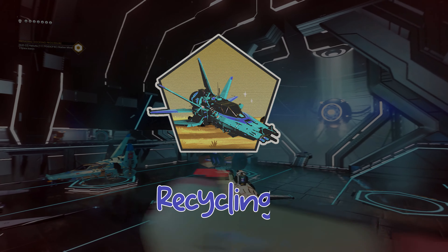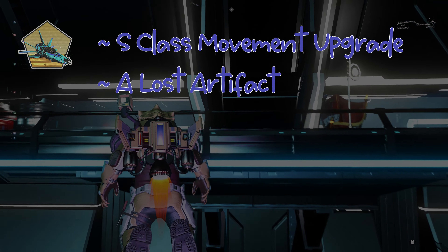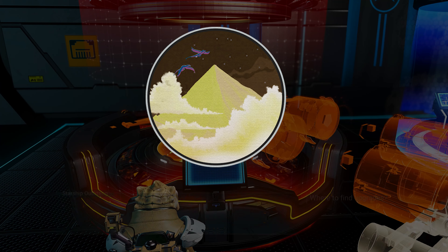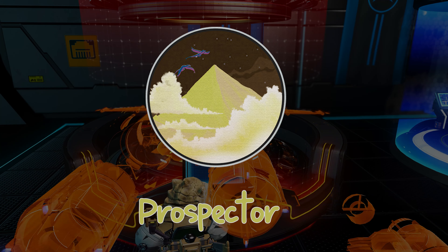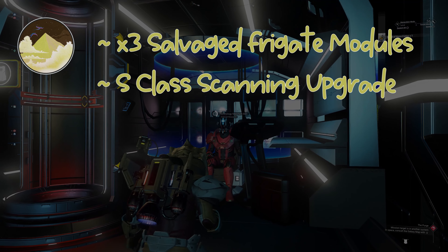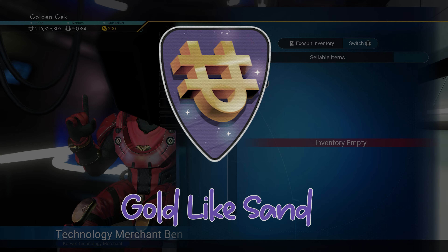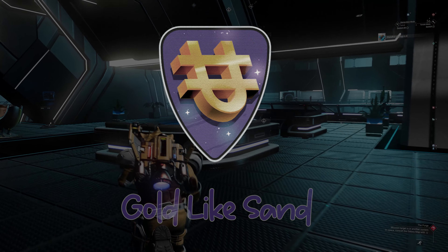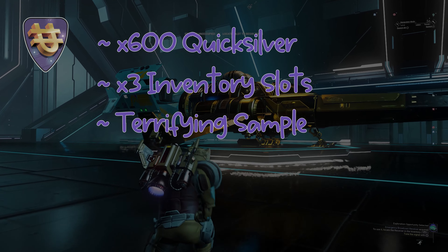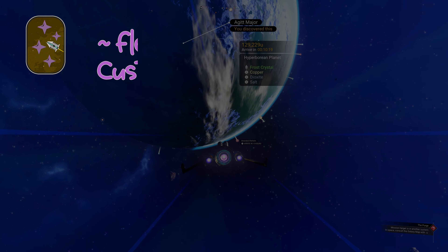The next milestone is called Recycling and requires you to scrap a ship. The rewards are a Supreme Movement Upgrade, a Lost Artifact, Supreme Launch Thruster, and 5 Repair Kits. The sixth milestone is Prospector, requiring you to discover 15 different minerals. The rewards are pretty generous with 3 salvaged frigate modules, a supreme scanning upgrade, and 25 salvaged data. The final milestone in this phase is Gold Like Sand, rewarded once you've earned 9 million units — giving you 600 Quicksilver, 3 inventory slots, and a Terrifying Sample. Sean loves his Terrifying Samples! This completes phase 4, rewarding you with the Fleet Commander's Cape Customization.